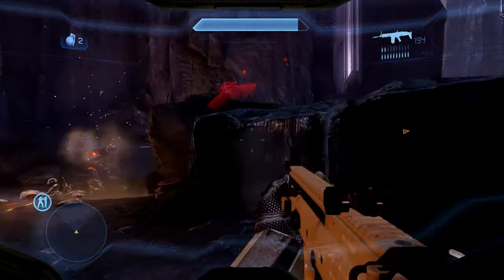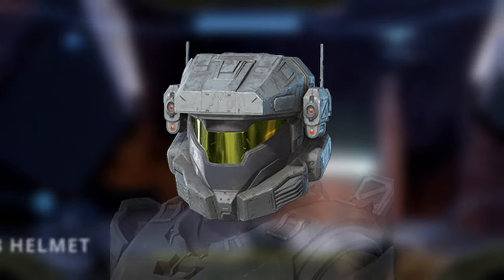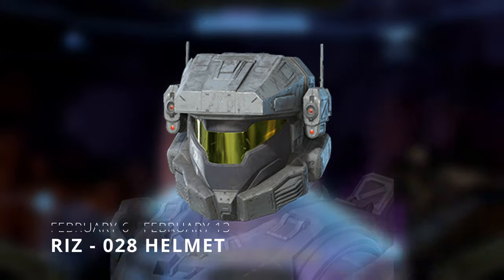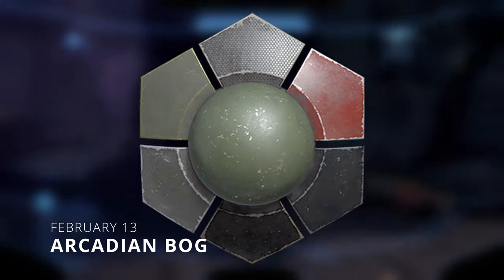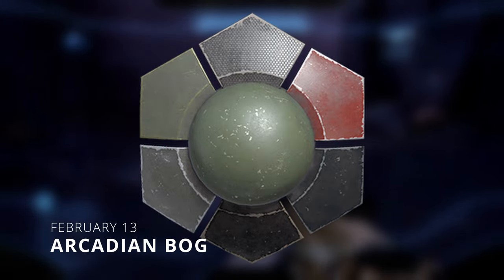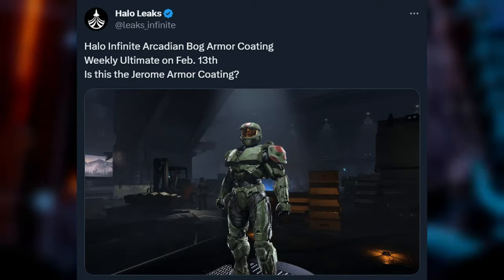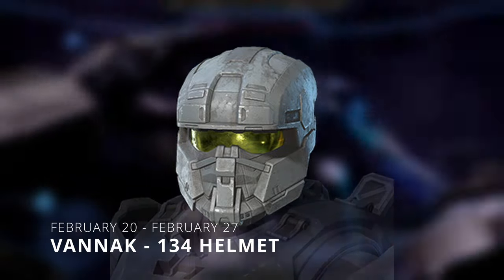Let's start off with the first ultimate reward which was on January 30th, the beginning of the Spirit of Fire operation — for this week we got the Kai-125 helmet. On February 6th we get the Riz-028 helmet, on February 13th we get the Arcadian Bog armor coating, which is supposedly supposed to look like Jerome's armor coating where he has the red stripe.